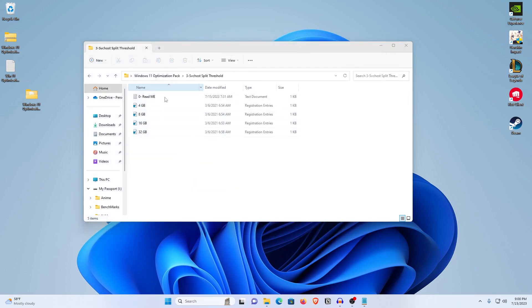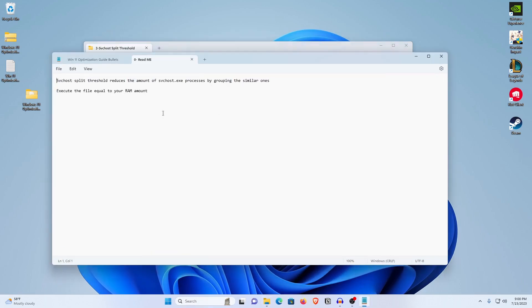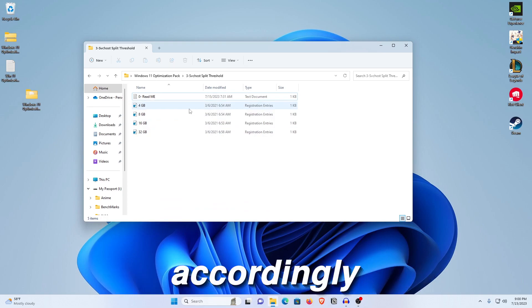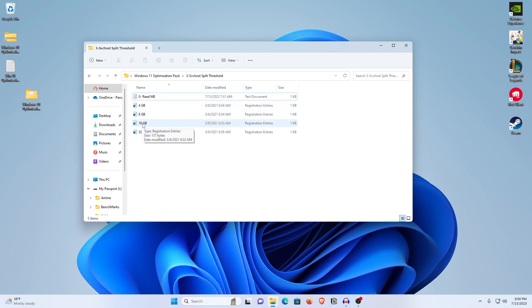We are going to reduce those processes by applying this registry tweak. Open the readme to check how it works, then check the amount of RAM you have and apply the registry file accordingly. I'm using 16GB of RAM, so I'll double click on 16GB, hit Yes, hit OK. If you are using anything above 32GB, just apply the 32GB one. The next time you restart your PC, it's going to group most of those services under a single SVC host name and reduce those processes significantly.